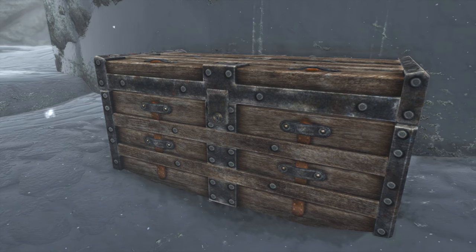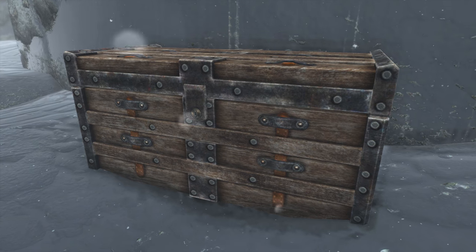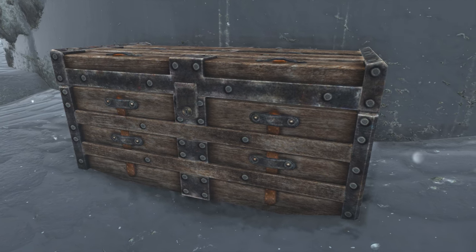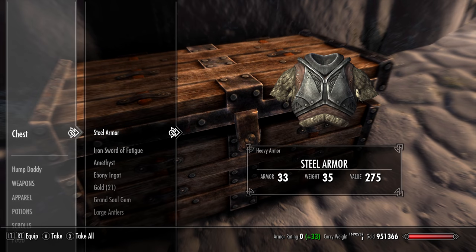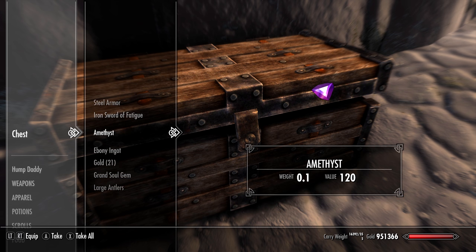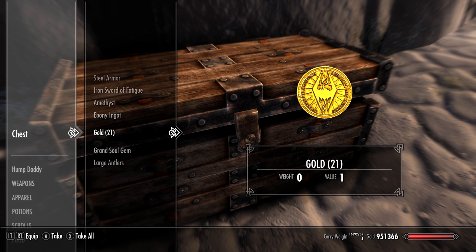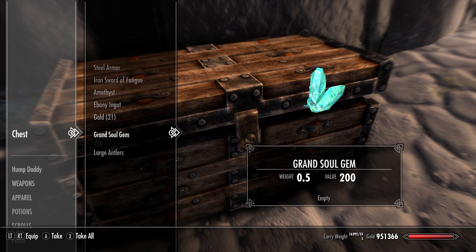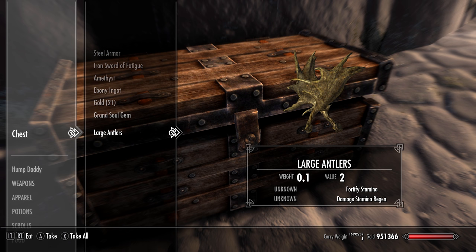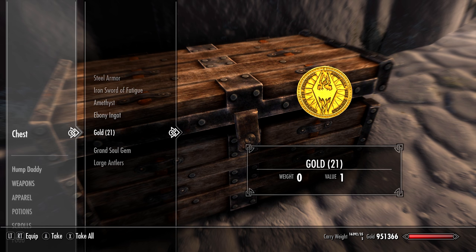Now, this character that I'm playing is level 59. Your level will, of course, determine the quality of the loot you find. With that in mind, inside this chest I found steel armor, an iron sword of fatigue, an amethyst, an ebony ingot, 21 gold, and a grand soul gem, and large antlers, which come together to bring a combined total value of 904 gold. Unlike me dancing, that's not bad at all.